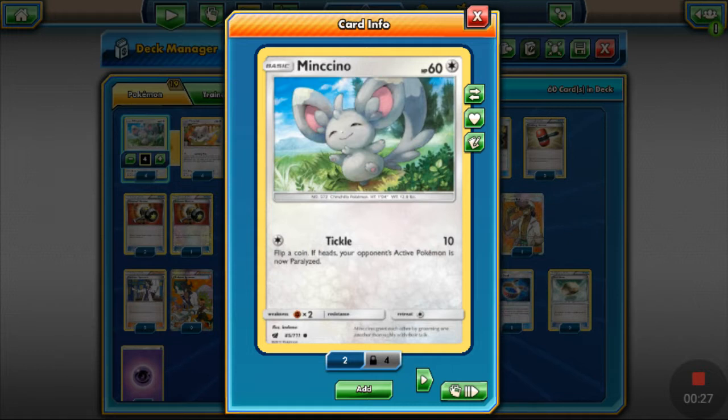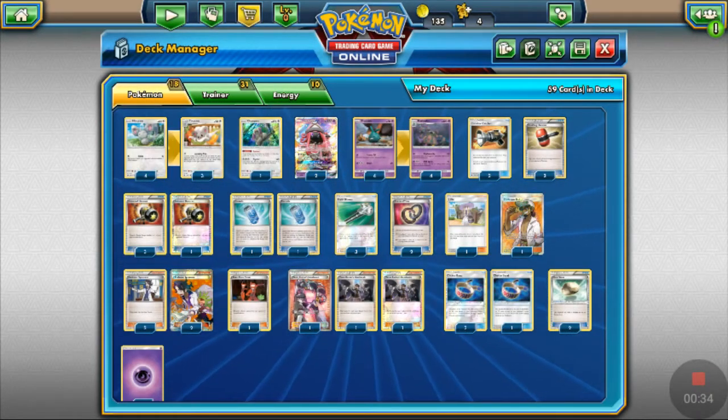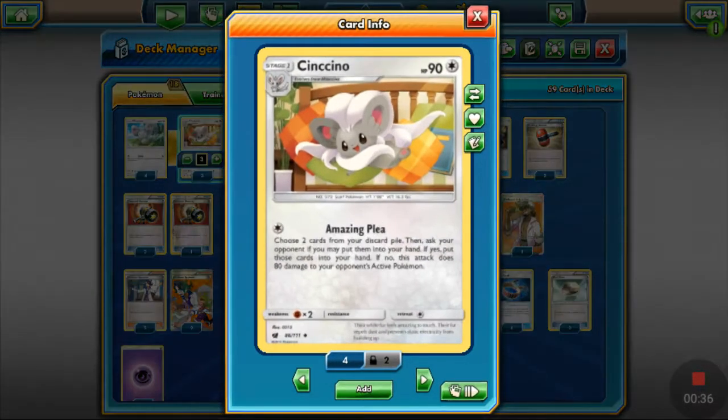Mancino from Crimson Invasion does flip a coin — if heads, the active Pokemon does not get paralyzed. And then Cinchino: choose two cards from your discard pile and ask the opponent if you may put them into your hand. If no, this attack does 80 damage to your active Pokemon.